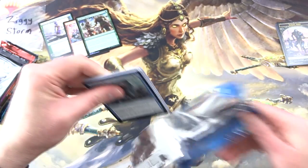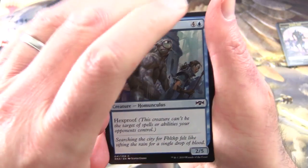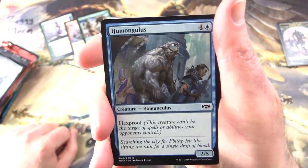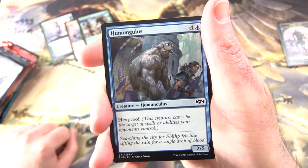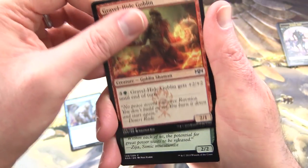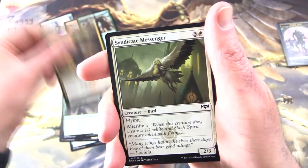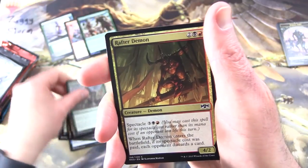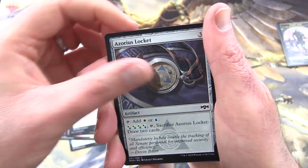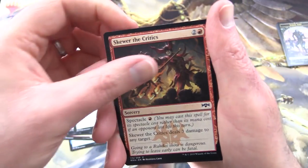Moving on to Ravnica Allegiance — still hunting for that Hydroid Krasis, the Jellyfish Hydra Beast. We've got Humongulous, Gravel Hide Goblin, Creature Goblin Shaman, Suriform Hybrid, Rakdos Rastabout, Syndicate Messenger, Root Snare, Rafter Demon, Azorius Locket, Blade Brand, and Skewer the Critics.